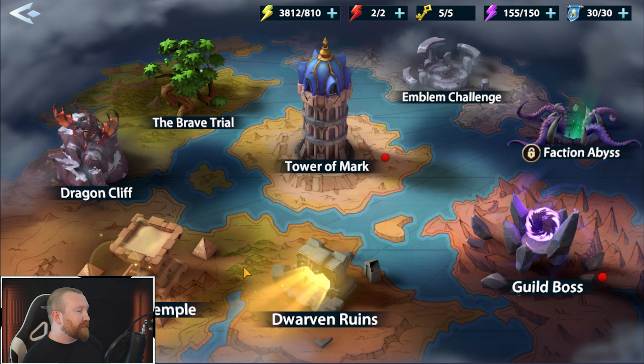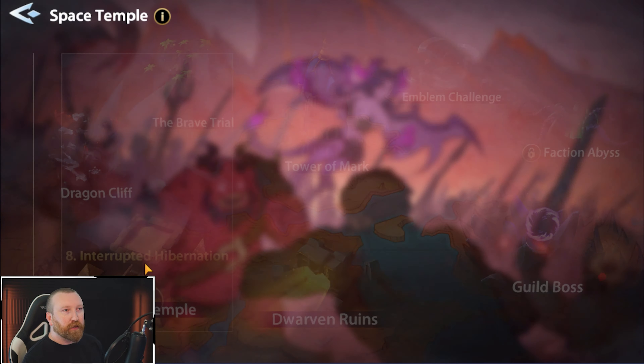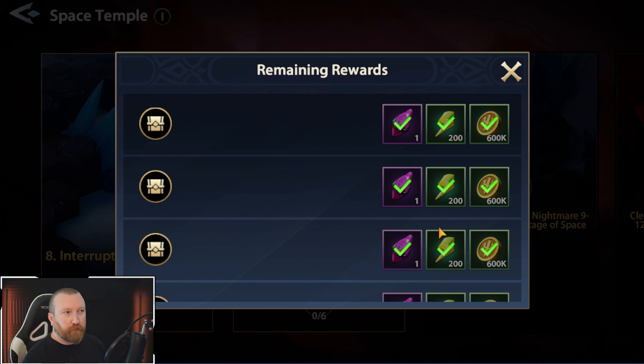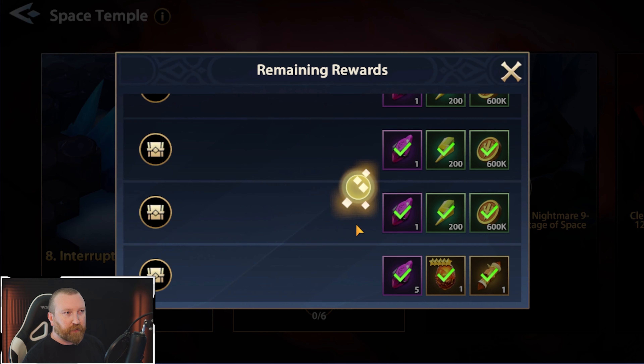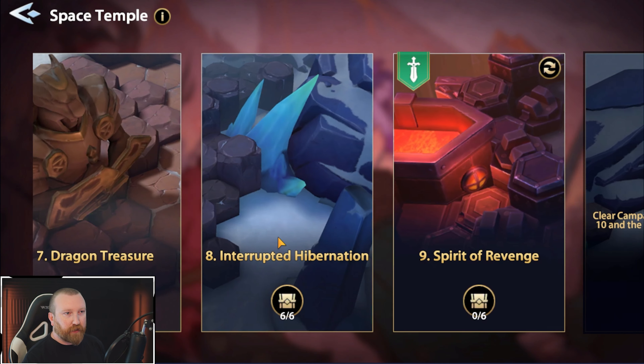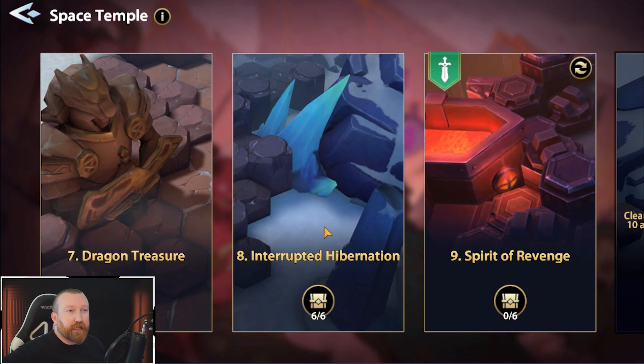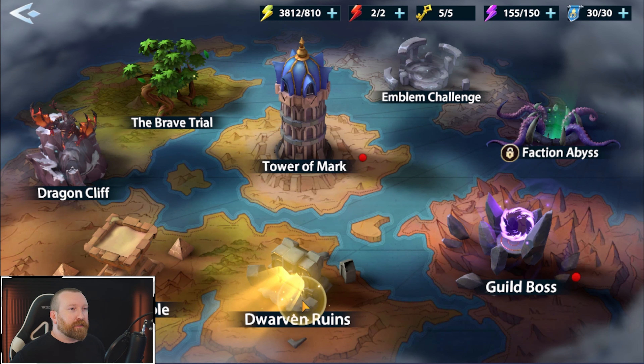Jumping back into the dungeon, let's touch on each mode. First is the space temple — basically puzzles based on how far you've cleared in the campaign. These give you pretty good rewards based on the number of chests you get — for example, like 10 summons right there. These are hexagon tile puzzles similar to AFK Arena, Mobile Legends Adventure, or heroic expedition. They aren't too difficult, though a couple get trickier as you go further. Definitely get those done.